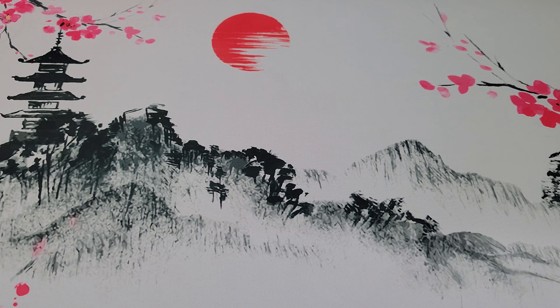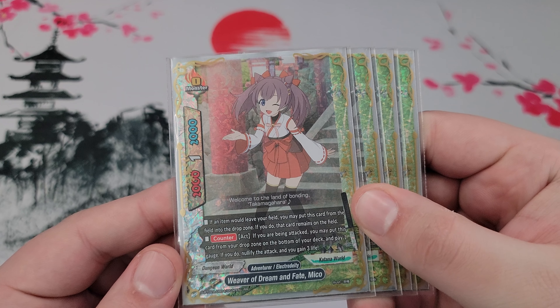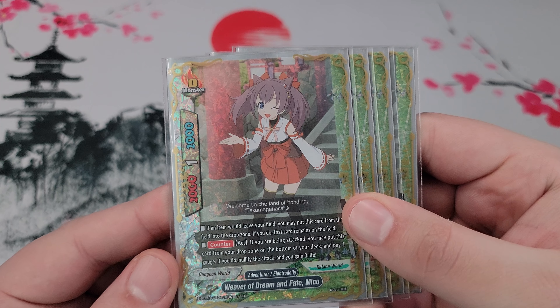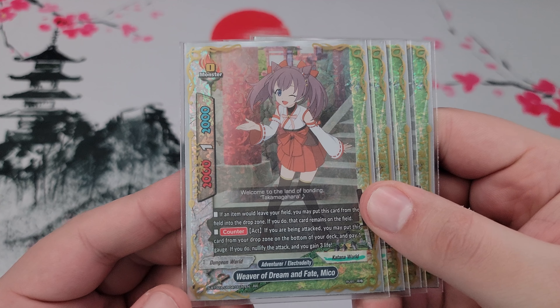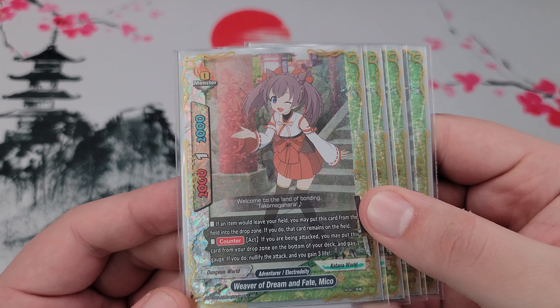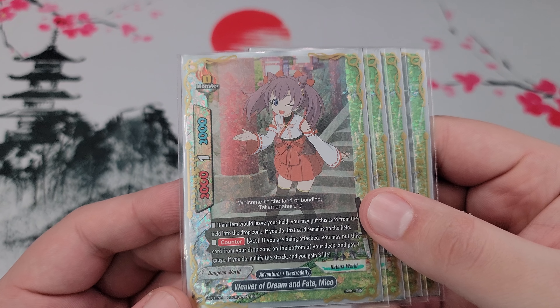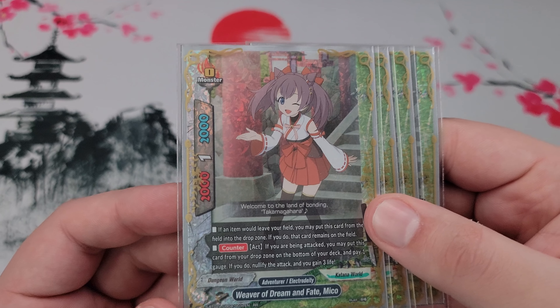Next up, still in size zeros, it's four copies of Weaver of Dream and Fate Miko. Both her abilities are useful for Japanese Blades, but it's really the latter one that matters most. The first is: if she's on the field and your item would leave the field, you can sacrifice her to the drop zone and if you do, the item remains on the field — so a little bit of item protection if it comes to that.